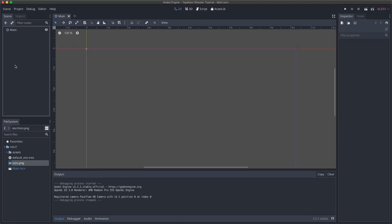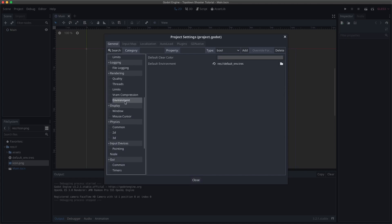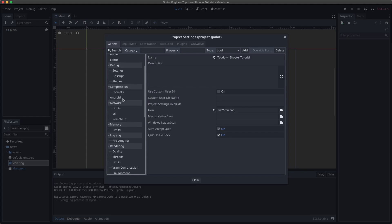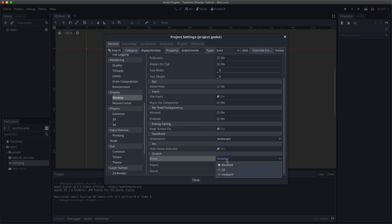Now I'm going to go into our project settings and come down to Display. These are the settings for your game's display size and window size. We're going to keep the default width and height settings for now — we'll definitely change those later. I'm going to come down to the bottom and change the stretch mode to 2D. What this means is that as you resize your window, your game elements will expand proportionally as the window increases, which is good for testing different window sizes.